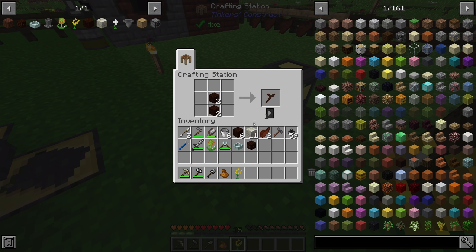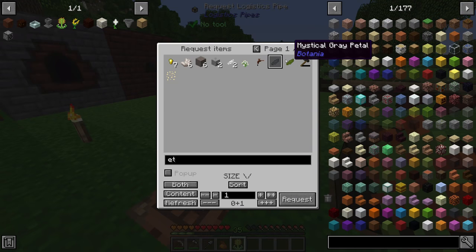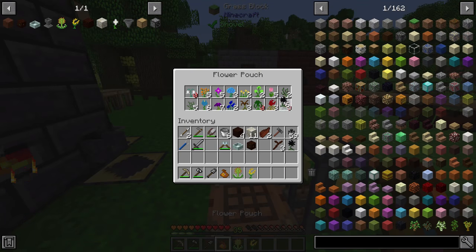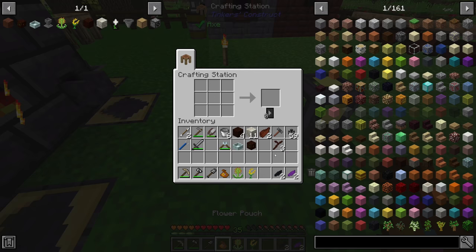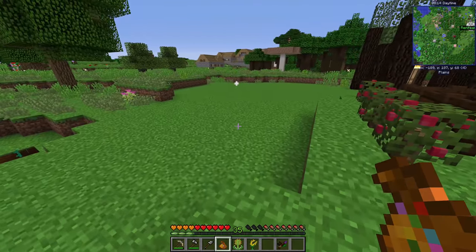I'm also going to make a Wand of the Forest to make Botania setup easier. You make it with three living wood twigs and any two colored petals — the color is reflected in the wand you get. I'll grab a black petal and a purple petal since we have lots of those flowers, giving us a lovely black-and-purple wand.